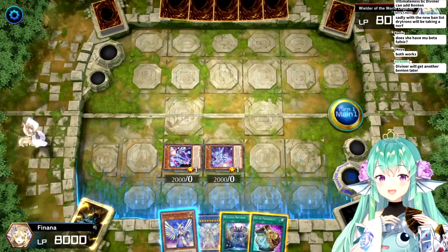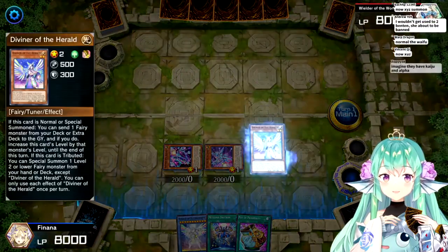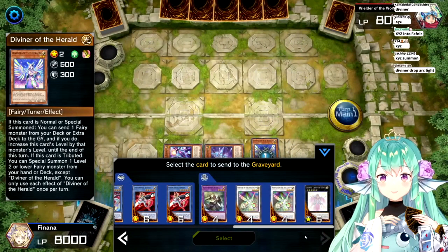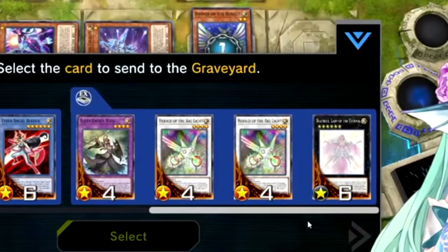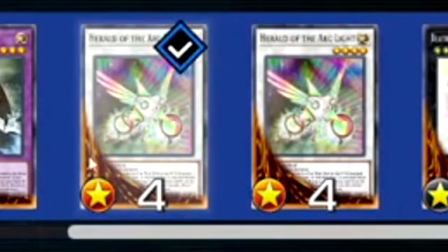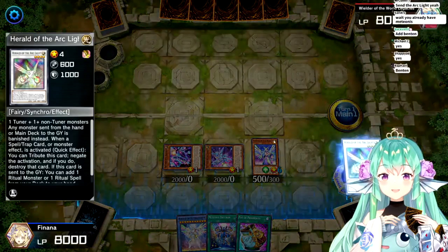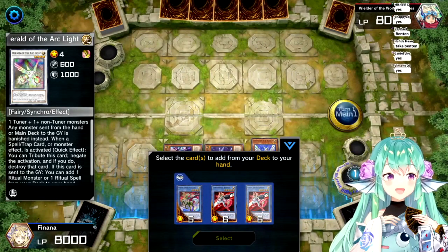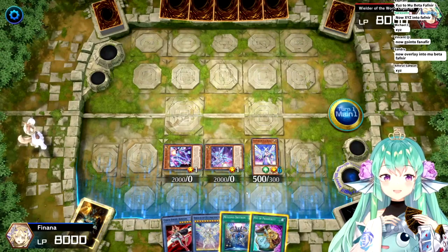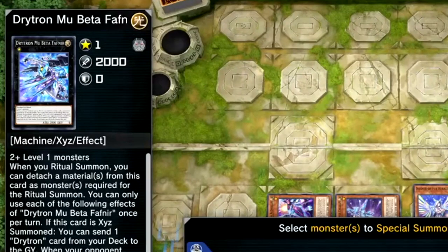And then now we can do Diviner? Oh wait, this is from the extra deck. I don't know how my extra deck works, to be honest. Send the synchro one - Arclight? And then add Benten, right? XYZ... to this one? Drytron... Mubeta... Fafner?